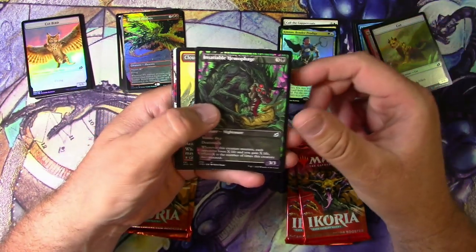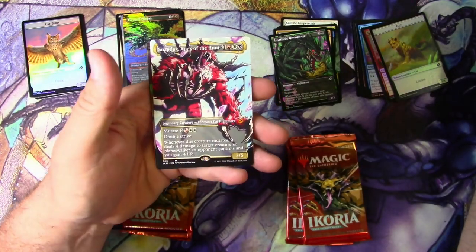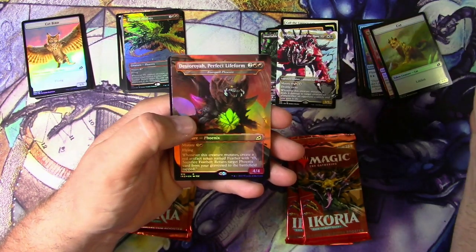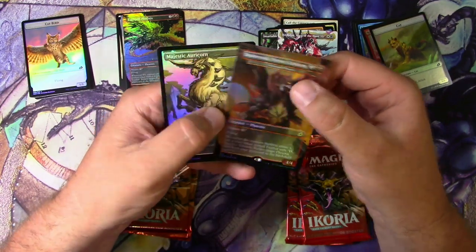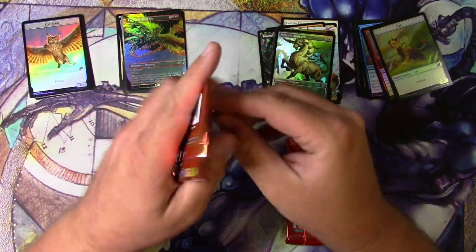An Insatiable Hemophage. Cloudpiercer. A Snapdax, Apex of the Hunt — second Mythic of the pack. Sorry. And Destoroya, Perfect Lifeform, Extended Foil. Alright, maybe you win this pack. Fine. Great. Good job.